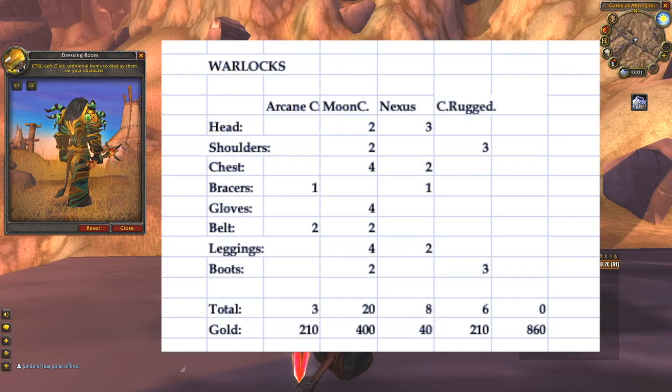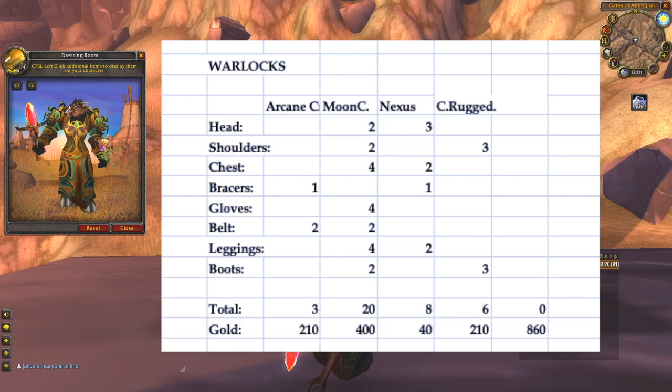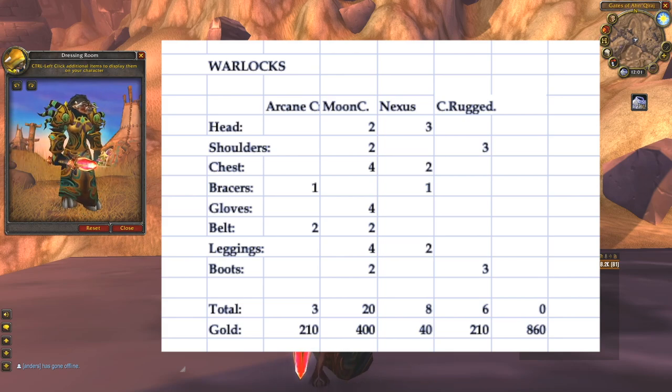The class with the cheapest gear needs a total of 3 arcane crystals, 20 Mooncloths, 8 Nexus Crystals, and 6 Cured Rugged Hide — this all adds up to 860 gold.